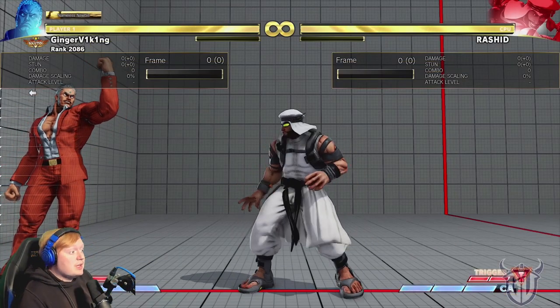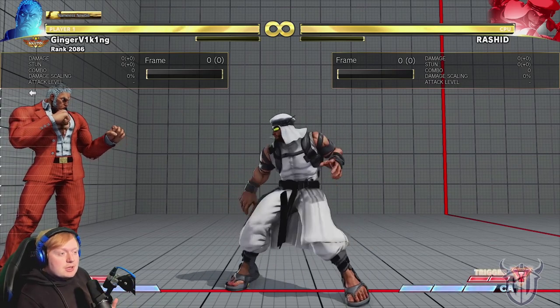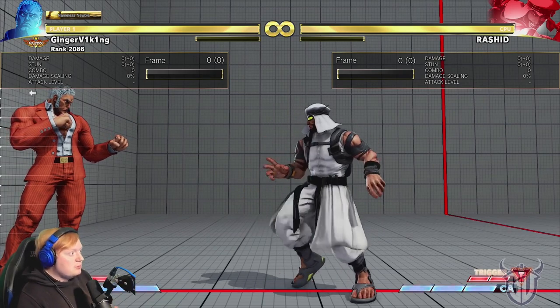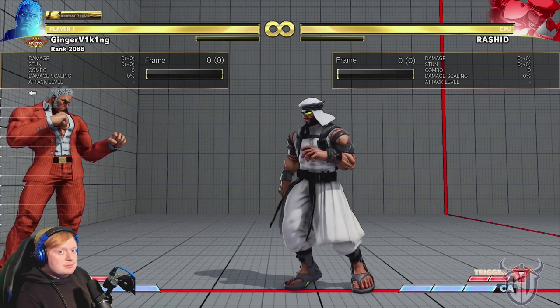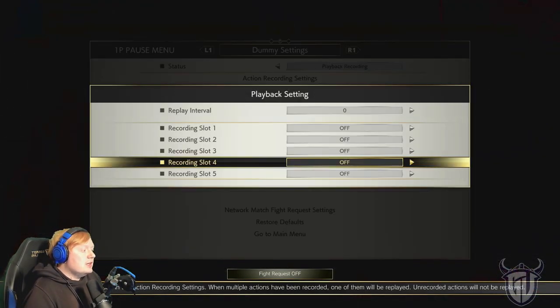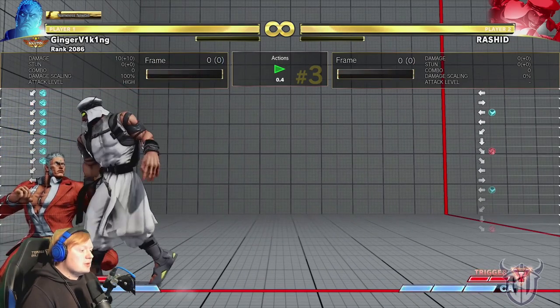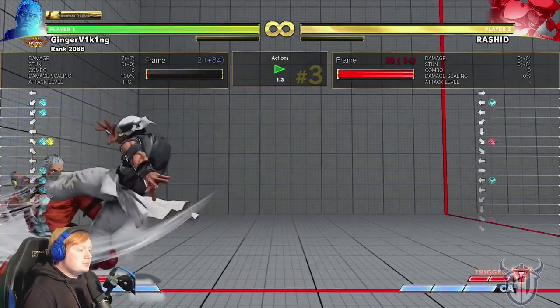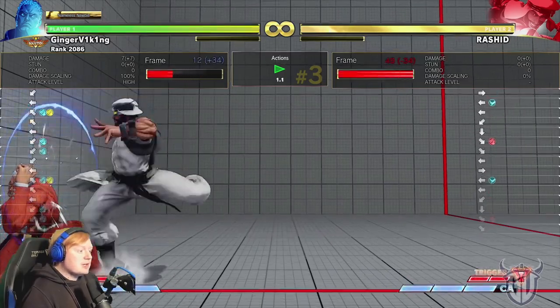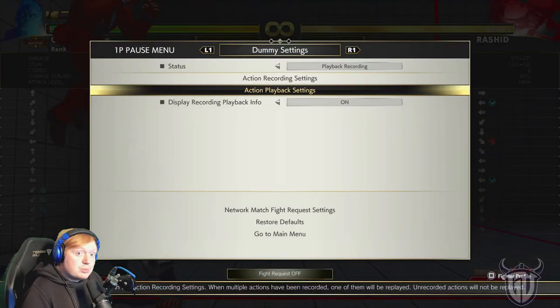Let's jump right into it and start with one of the most annoying things about Rashid: his corner pressure. Specifically, his wind projectile — block string into wind projectile into plus frames — that seems to give a lot of newer players trouble. I went through CFN and looked through some replays and saw a lot of people not really knowing how to handle it, looking flustered and just blocking it. Let me show you that it's actually not legit at all. Starting with the light one: this is a true block string, you can't do anything — mashing jab won't work. It's minus five, so we can punish it afterwards, and you can't jump either. So that's good to know: it's a true block string, but if you block it, you get a punish.